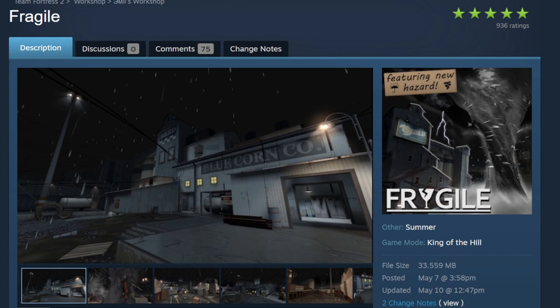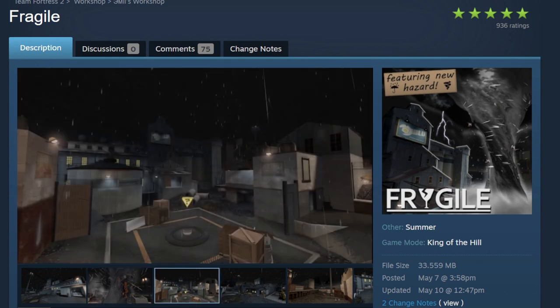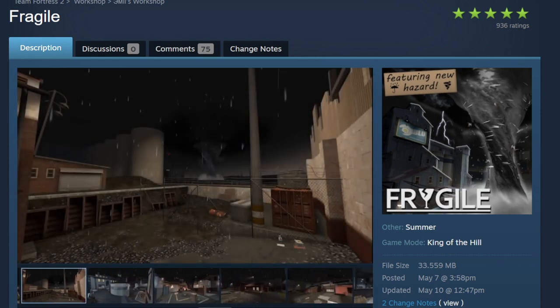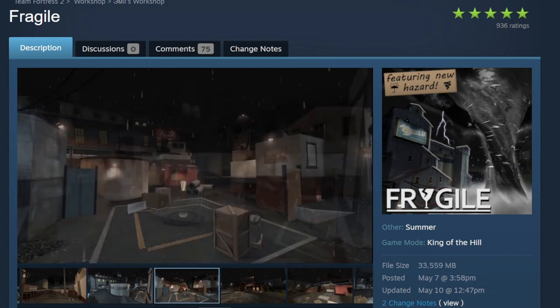Up next we have Fragile, a king of the hill map. If you're scared of tornadoes, this map is not for you — but if you like tornadoes and want to see something fresh in the game, Valve needs to add this map. It has a tornado that sweeps through the map and sucks up most of the stuff. It goes through the map twice within the round. Add this map, Valve — it's a cool map.